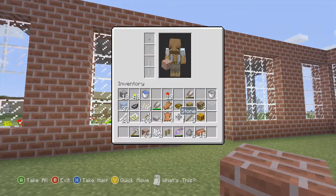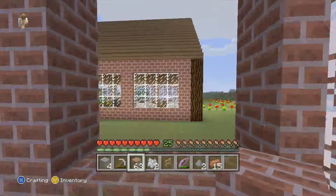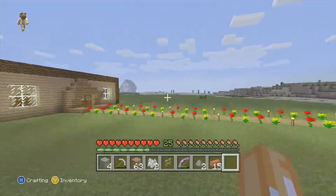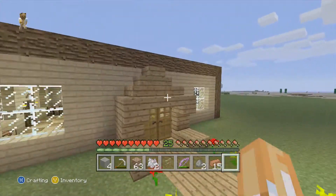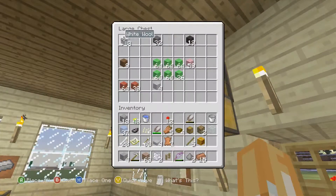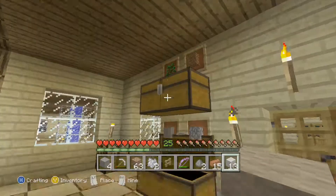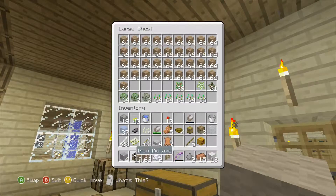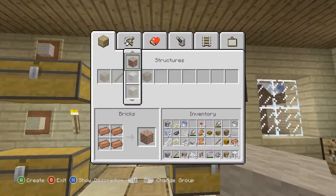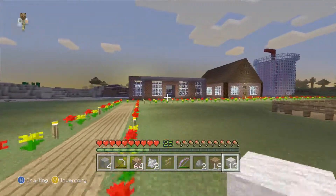Instead of doing the glass panes now, I'm going to quickly go into my house, grab a bit of dirt, and I'm going to build up to the top so I can build the top bit. I'll show you what that's going to look like when I'm doing it. I'm going to grab some white wool as well. 19 dirt should be fine to just make my way up to the top, and I can make a few more bricks now as well.